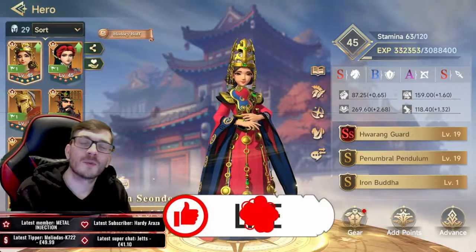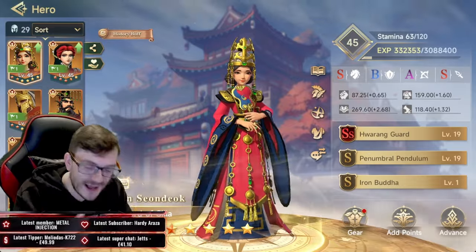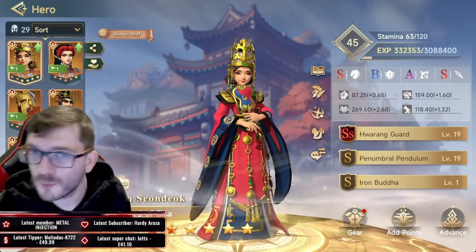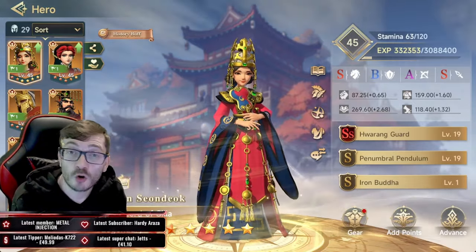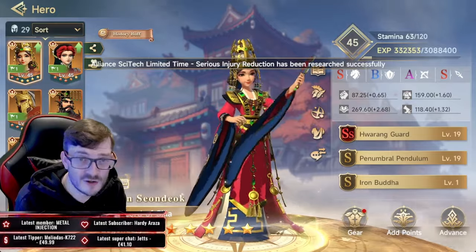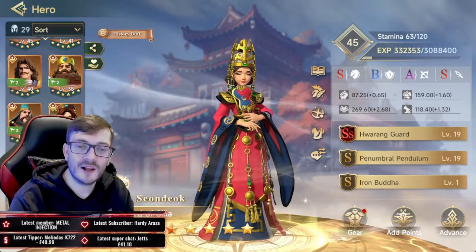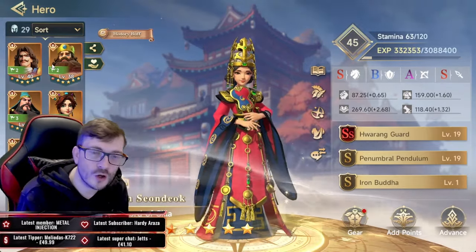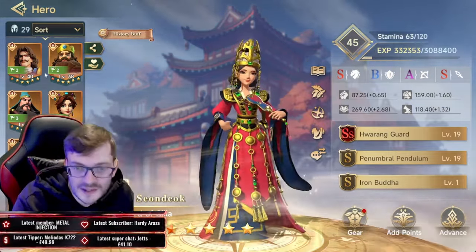Smash like, comment, and subscribe for more Era of Conquest videos. We're covering control today — we've already done burn and assault. Those builds are a little more simple and self-explanatory: burn guys use combo active skill damage, assault guys focus on normal attacks. Control heroes, as the name states, apply some sort of controlling effect or crowd control to the opponent to gain an advantage, and there's a wide variety of these heroes in the game.